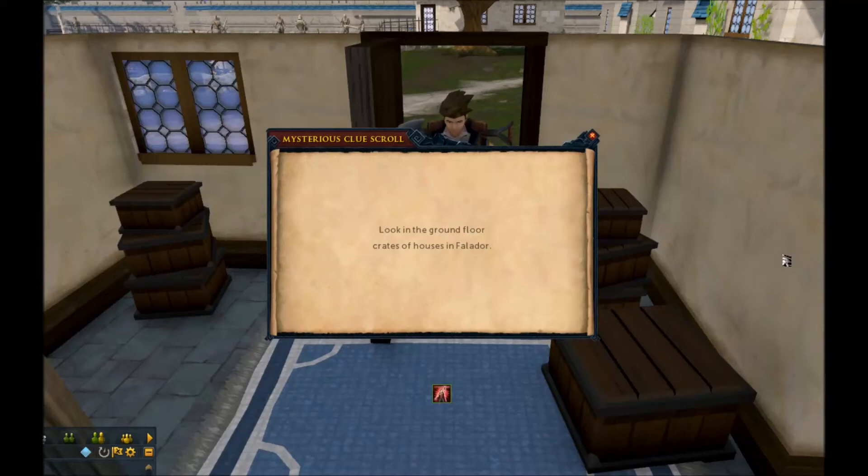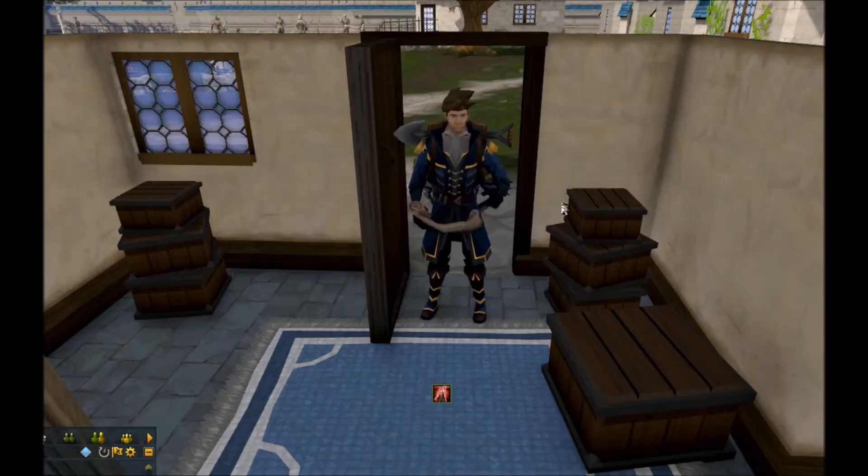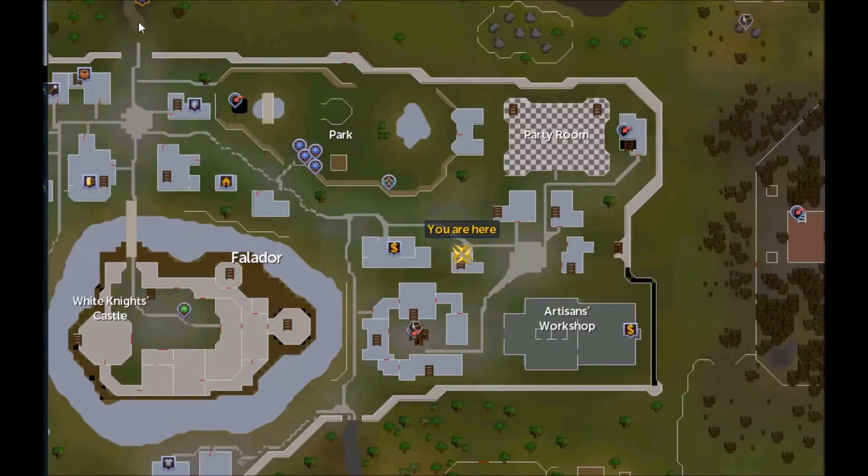Look in the ground floor crates for a house in Falador. First, teleport to Falador. Once you're at the Lodestone, run south.